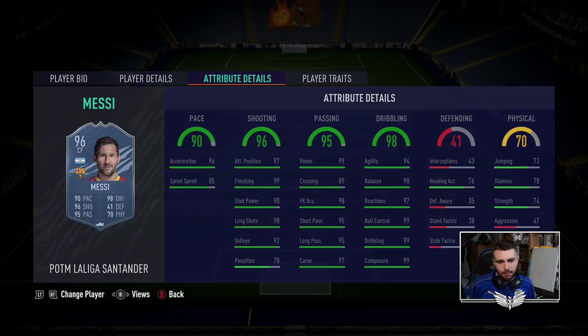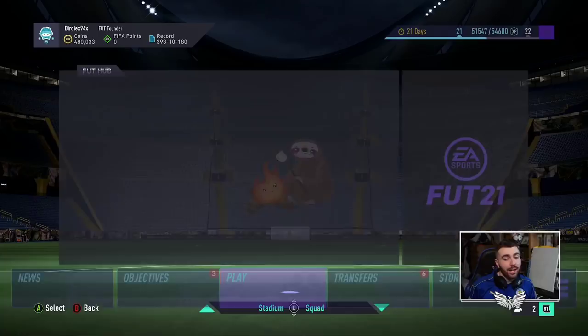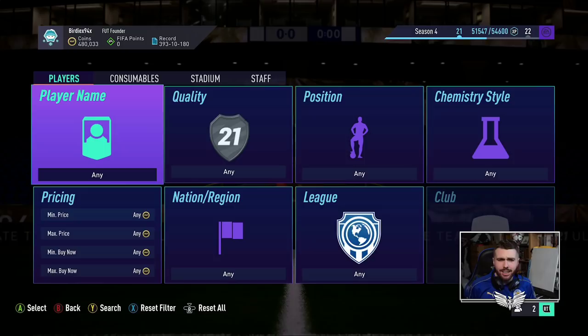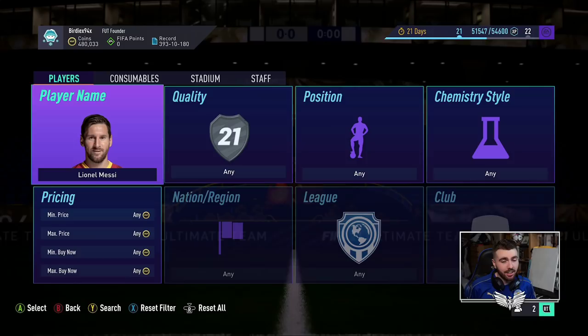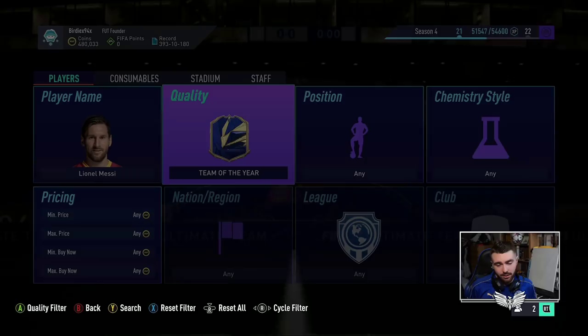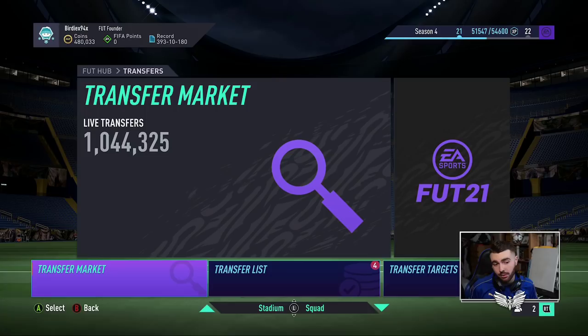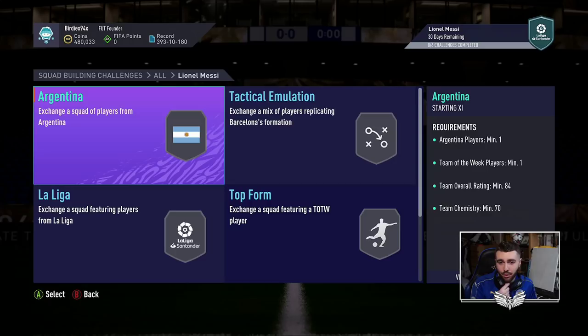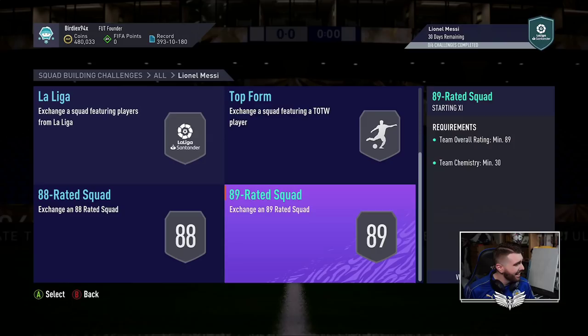96 Messi Player of the Month — let's have a look at how outrageously expensive this is. Those of you that may be new to FIFA this year may not know that Player of the Month Messi last year was outrageously expensive. What I mean by outrageously is not one mil or two mil — I think he peaked at four million coins, which at the time was more expensive than his Team of the Year. Team of the Year Messi tradable is coming in at about 3.8 mil. The SBC has six segments: an 84 with TOTW, an 85, an 85 with TOTW, an 86 with TOTW, an 88, and an 89. Dear God.